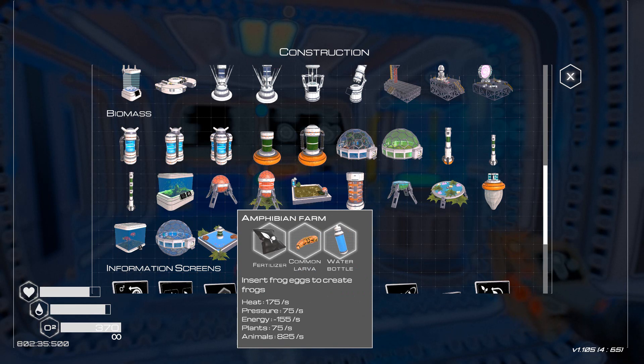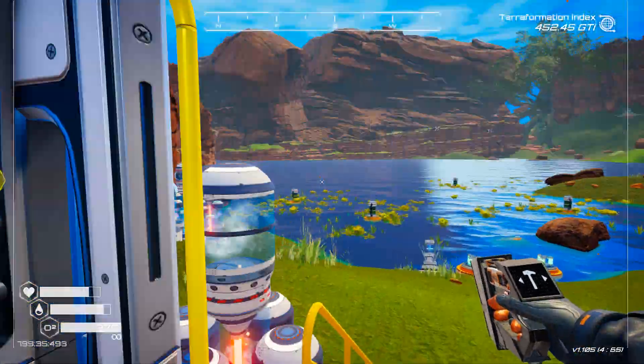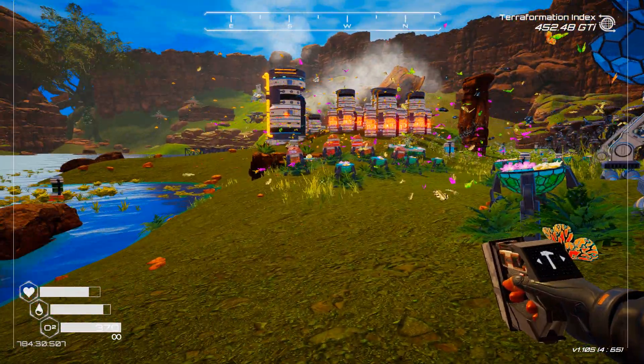Now that we can make them, we should be making a few. If you look at the bottom, energy is 155 negative — that's not a problem. But especially the animals: 825 per second. I reckon we should make at least a couple of those, and I've got the bits and pieces on me already. The question is where should we put them?